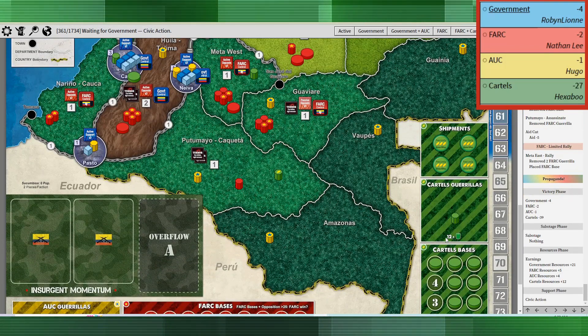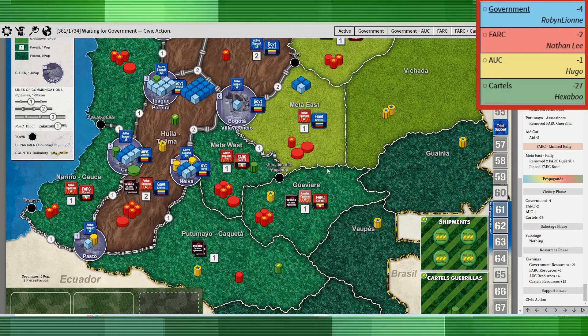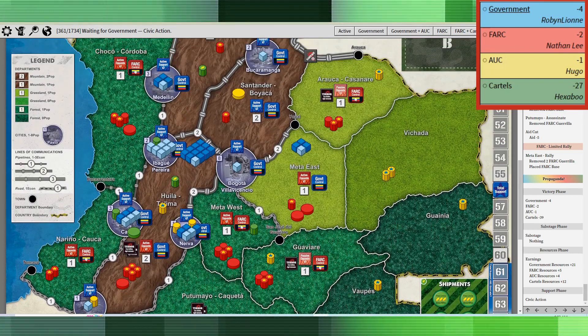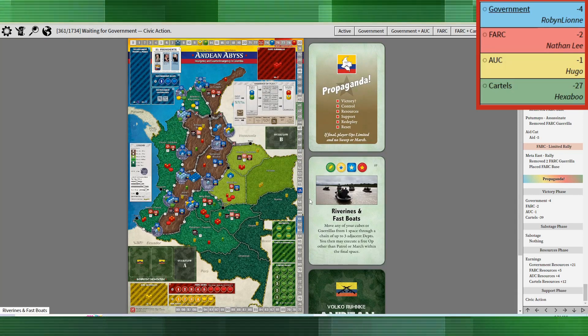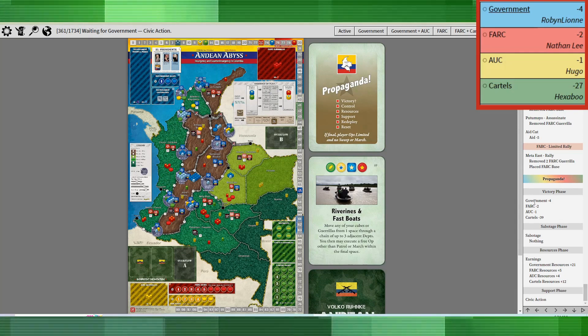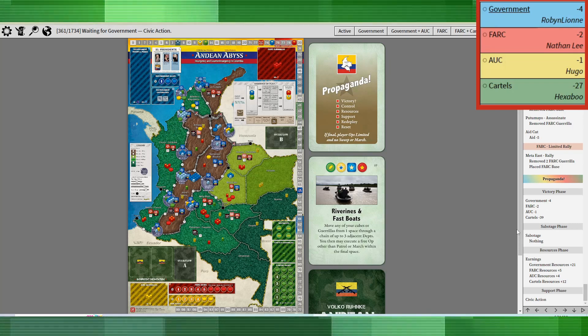I ended up just taking the rally and placed a base in Meta East, knowing full well that the government would be more or less retreating and I could use that base to keep the edge on the AUC. The propaganda phase came up — we were at: government negative four, FARC at negative two, and the AUC at negative one.